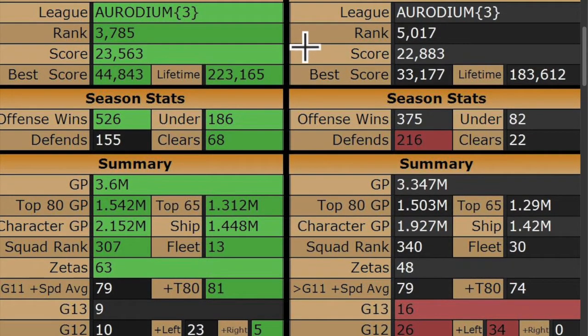For the season status you can see that I rank higher, have a higher score, higher best score, higher lifetime. Down here under season stats I've got 50% more offensive wins, more than double the number of undersize, triple the number of clears. But look at this — 216 defensive wins. This guy sets a tough defense. That's how he wins.